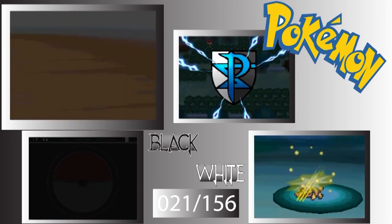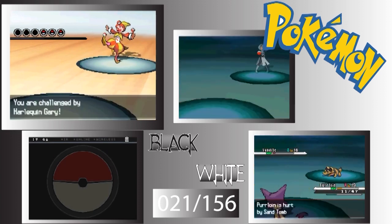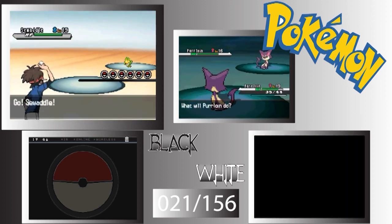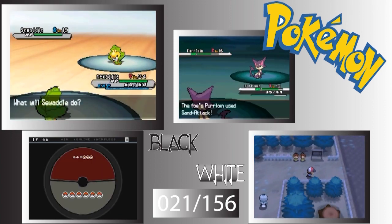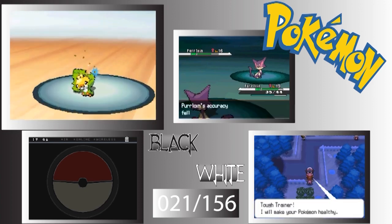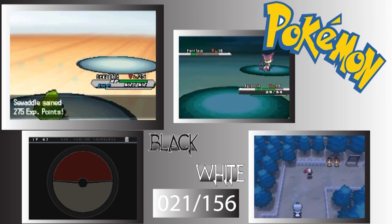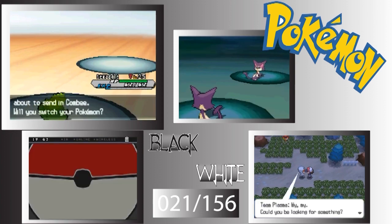Still taking on the grunts in Pinwheel Forest. Should have switched out to Snivy, but I know Palpitoad evolves at level 20, so one more level and it evolves. And we have a Sewaddle versus Sewaddle battle — funny thing is, Grass-type is weak against Bug, so Sewaddle is its own worst enemy.